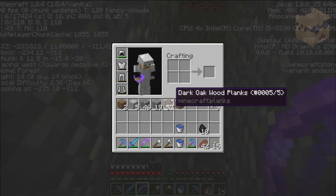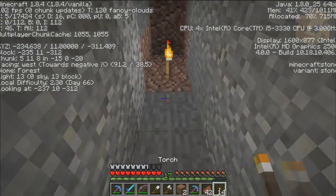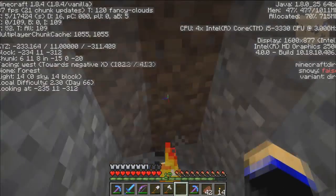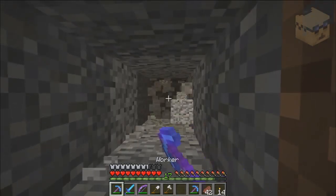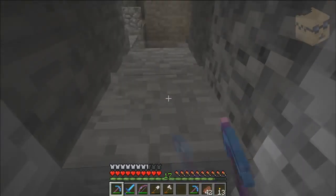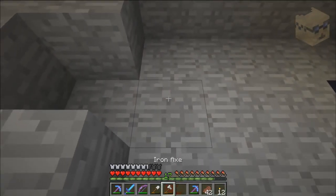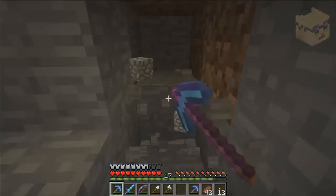Yep, this is where I'm gonna end. Let me place a couple blocks — we'll go like this — and leave a torch over here so nothing spawns. So we need to build our side tunnels every four or five blocks. When we do the next tunnel down, we don't have to count out 250 blocks — we'll just run into this tunnel.